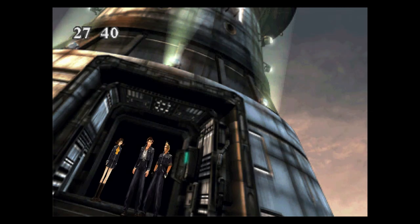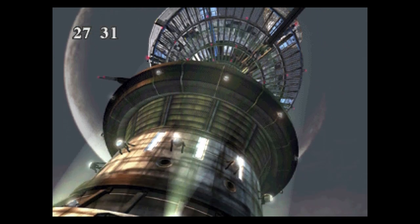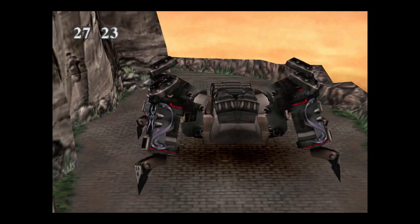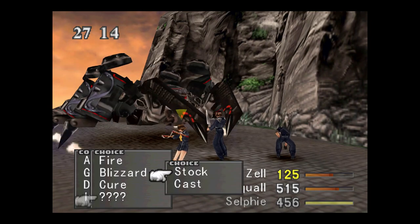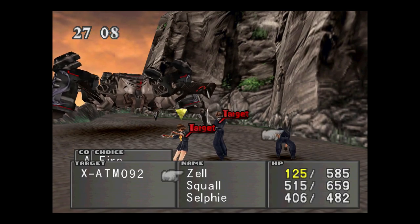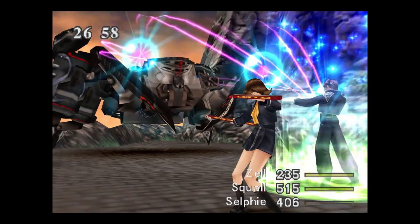Hey everybody, Cypherboy here with the next installment of Final Fantasy VIII. As you can see, we're at the communications tower running away from this spider mechanical thing — I forgot the name of it though, it'll show up in a minute. If you want to speed up the video, you can use the two-times speed or the YouTube settings to make it go faster. That's what I always do when I watch videos, because I have so many things to do and not enough time.